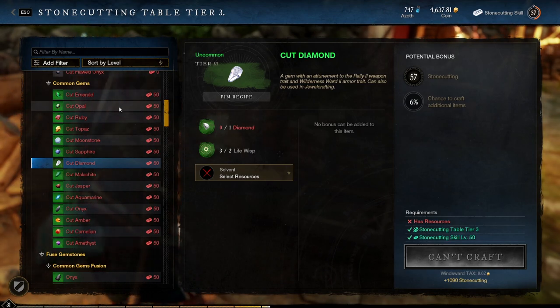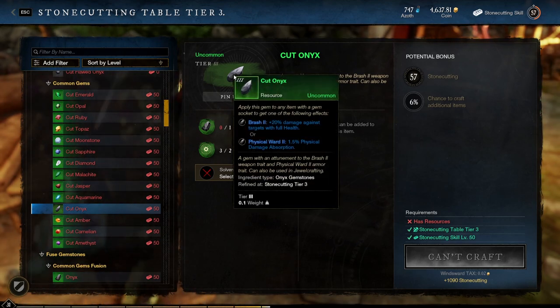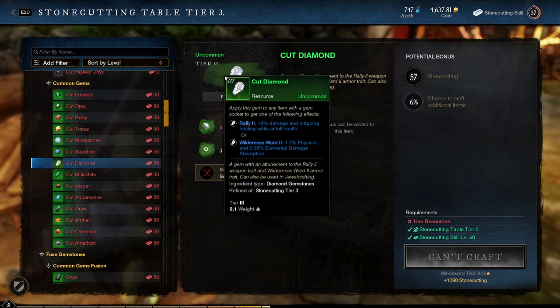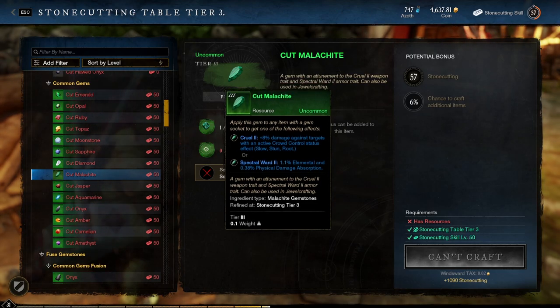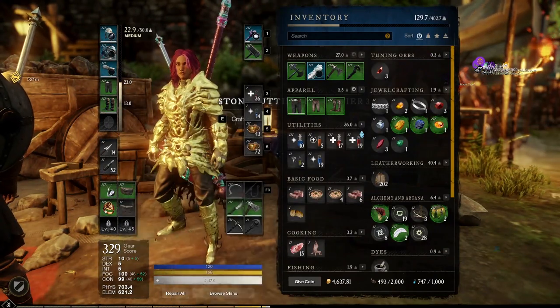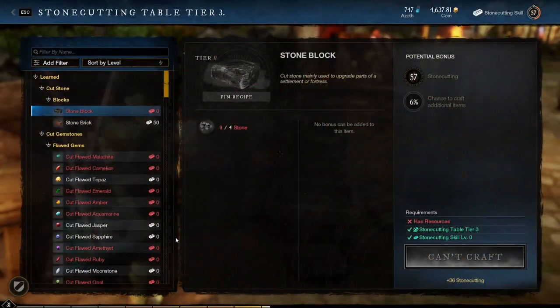For armor, you have more options depending on what you're looking for. There's onyx that offers full physical damage absorption, and there's opal for full elemental damage absorption. There's also diamond and malachite for two different mixes of both physical and elemental damage absorptions. Since you have a total of 8 gem slots for armor to utilize, it becomes easy to mix and match different types of absorptions. For instance, you could go 4 malachite gems and 4 diamond gems to have an effective mix of both physical and elemental absorption.